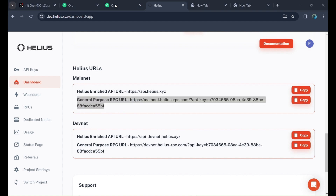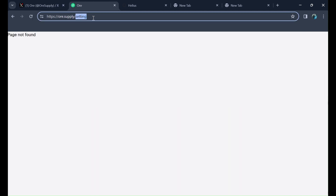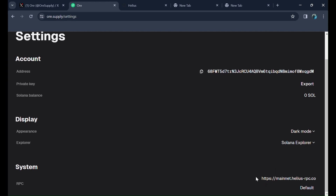Now go back to ORI. Go into Settings and you will see the RPC field. Use Ctrl+A and then paste your new URL, and save it. After saving the new RPC, the balance that was not visible before will now be visible automatically.